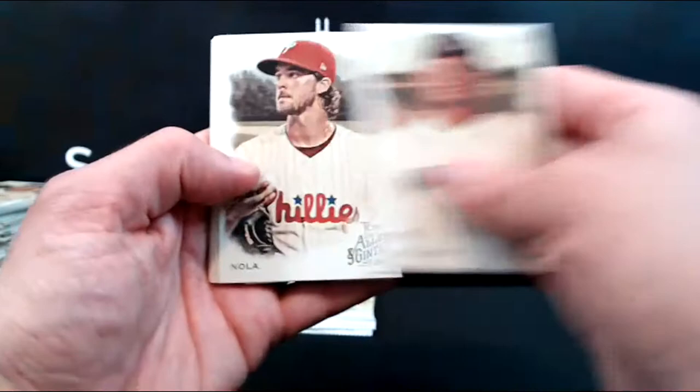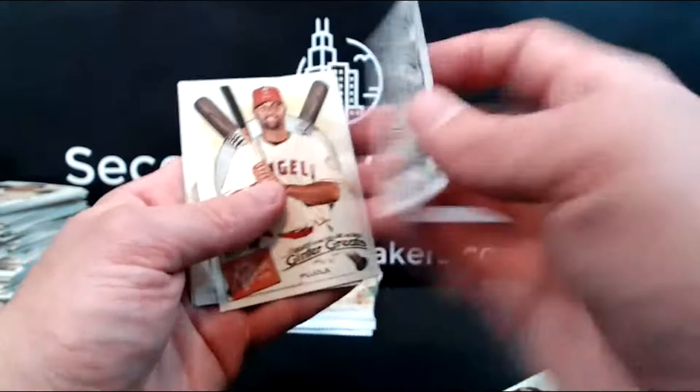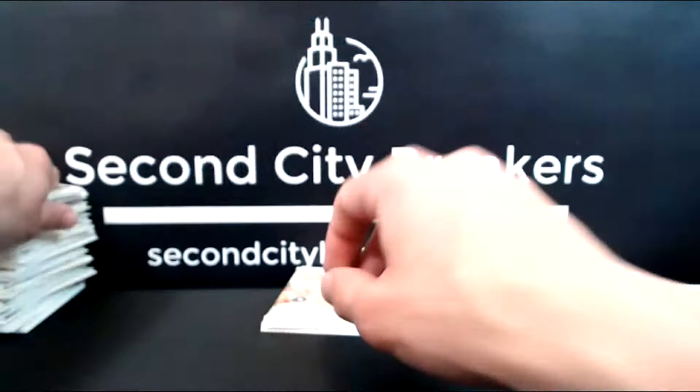King Felix, Nola, Travis Pastrana — we had a relic with him. Correa, Whitey Ford, Ginter back, Pujols, Oz, and Kemp for the Reds.